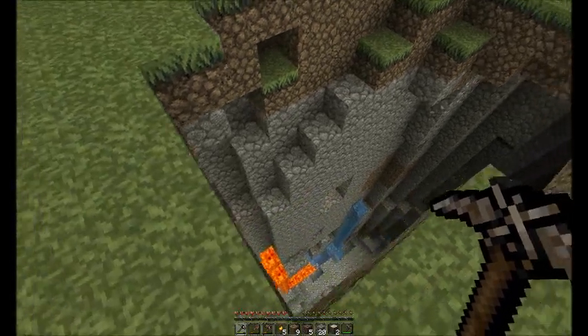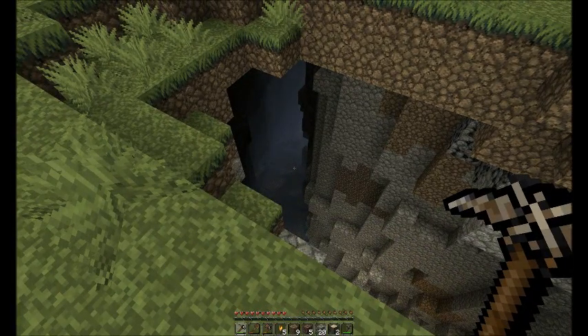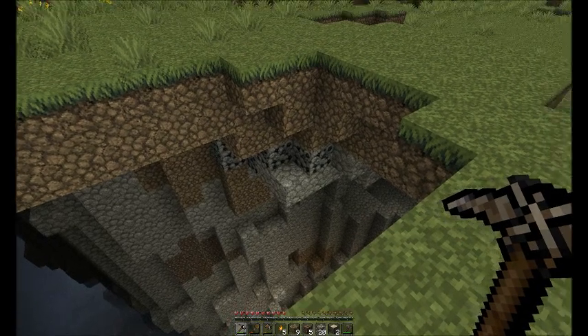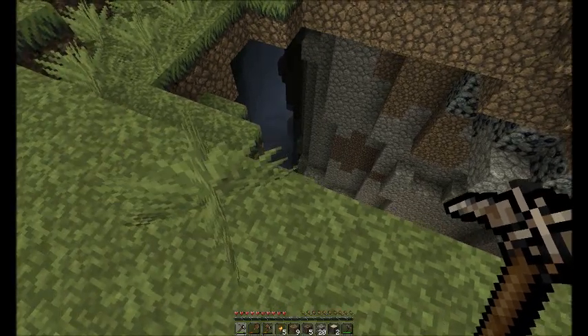Really interesting thing about this one is that it's got lava as well as water, and down at the bottom there are mushrooms. So at some point I'm gonna have to end up going down the sides and clearing out the iron and coal.